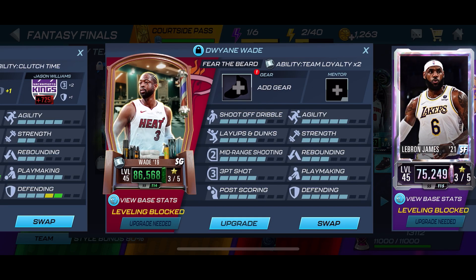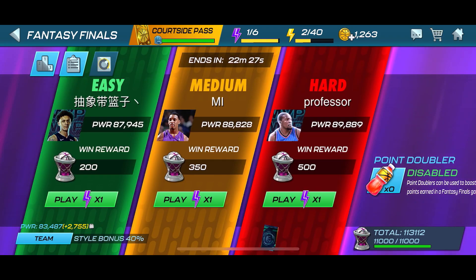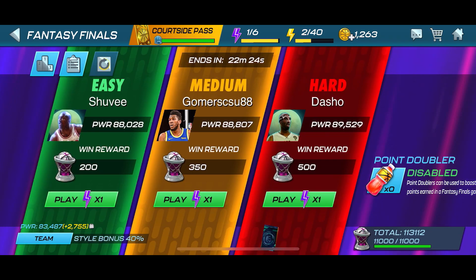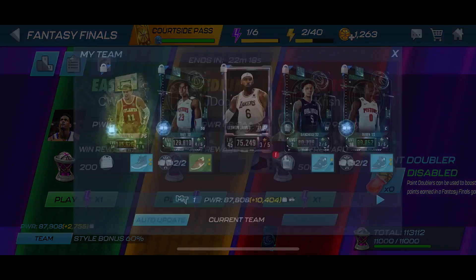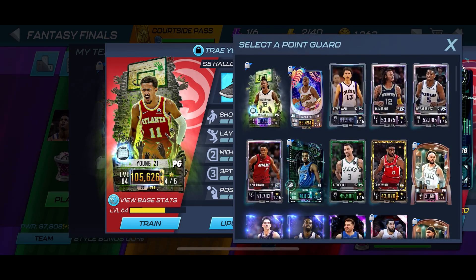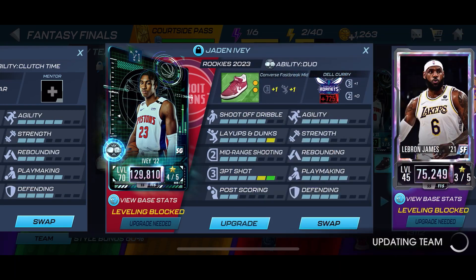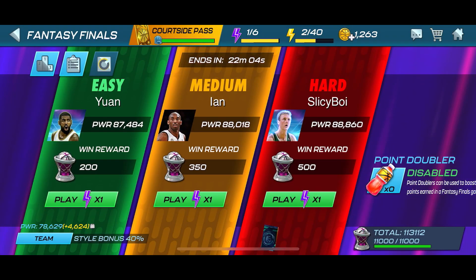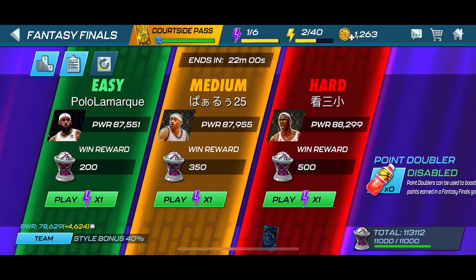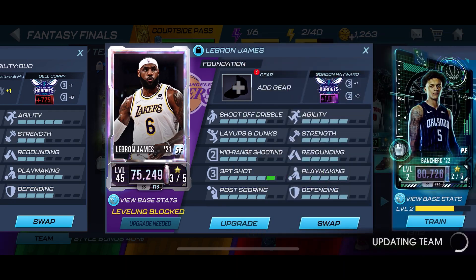What you want to do to search for easier opponents is have your max power team, but go slightly less than that. For me, anything in the 88-thousands is a good matchup. You can switch things around to see if it works — I'll switch Trey Young to Jaw, and switch Ivy to him and go with this lineup. Sometimes you just gotta play around.